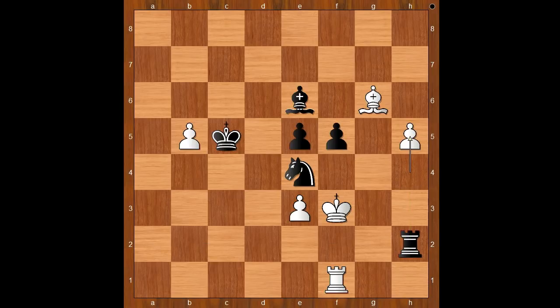h5. But now Knight to d2 check, forking the King and the Rook. And after King to g3, Knight takes Rook check. And I guess we can stop here.